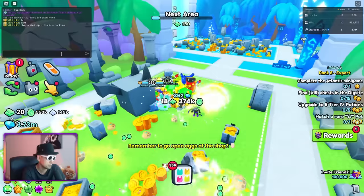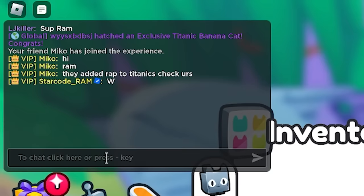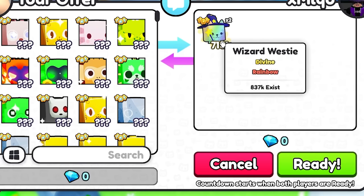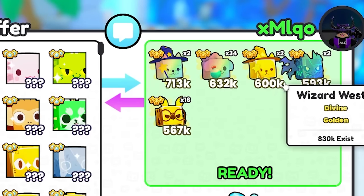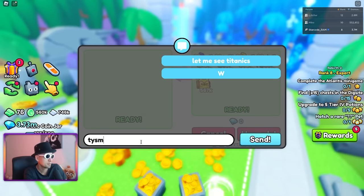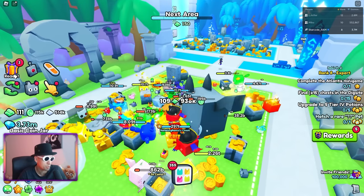We got one more area after this. Myko says they added a rep to Titanic pets — 250 million, only! Got Wizard Westy — two of them! The strength on these is insane: 242, 121, 69 for a huge cat. Thank you so much. Wizard Westy — that's the same name as the huge pet inside the crystal chest.